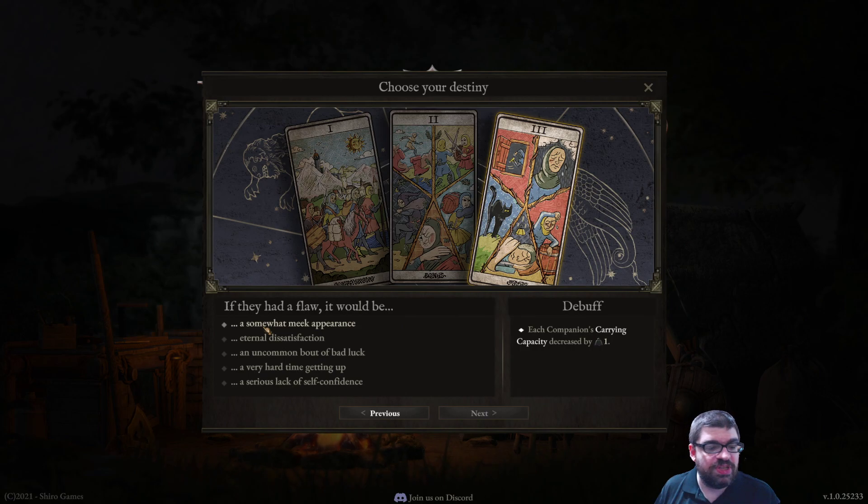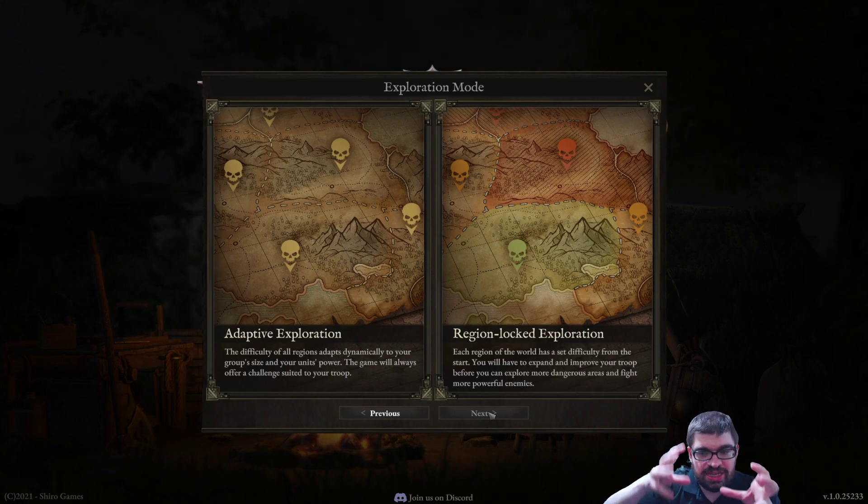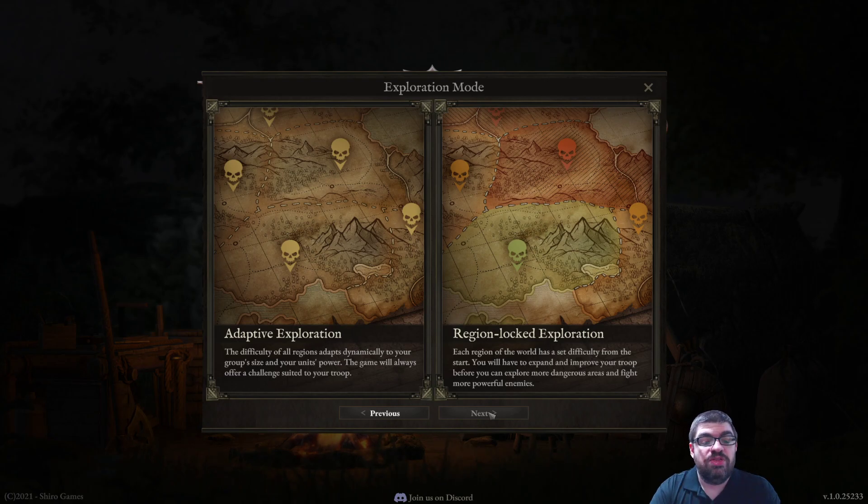You also have to pick a party flaw. For example, a somewhat meek appearance decreases each companion's carrying capacity by 1, or having a very hard time getting up increases danger during rest by 10%. After that comes the part I'm incredibly impressed with and wish more games would do: exploration mode. There's adaptive exploration and region-locked exploration. Region-locked means each zone always has a static difficulty range — like levels 1 through 5 here, 5 through 10 over there, similar to old-school World of Warcraft.